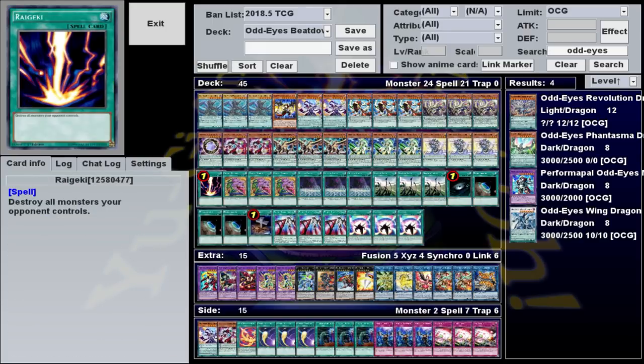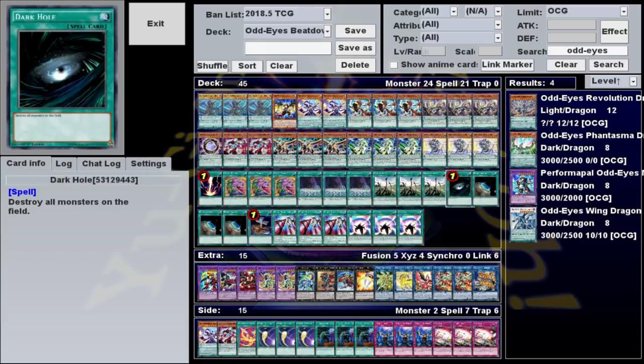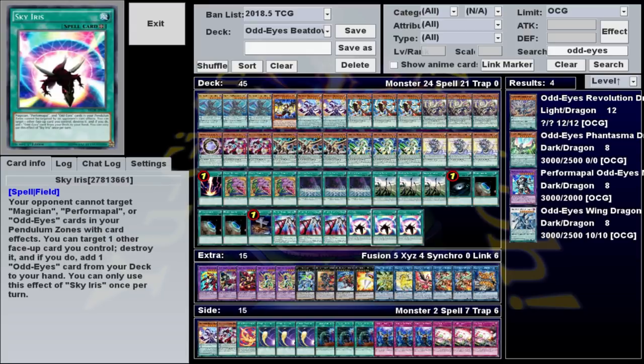For our spells, we have one Raigeki, three Pot of Desires, three Duelist Alliance, three Dragon Shrine, one Dark Hole, three Terraforming, one Foolish Burial, three Spiral Flamestrike, and three Sky Iris.